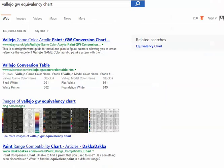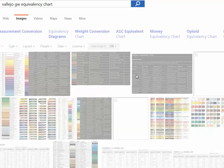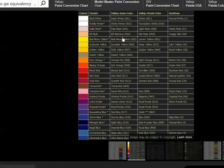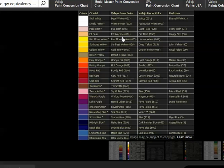You can get equivalency charts for paints — just type in your two types of paints, like 'Vallejo GW equivalency chart.' I'm thinking about this because a client said he wanted his Dark Angels done a certain shade of Games Workshop color. Yes, we can either look up the equivalency online and use Vallejo paints, or clients can just send in the paints they want us to use. For example, Elf Flesh in Citadel is Elf Skin Tone in Vallejo Game Color, Flat Flesh in Model Color, and Craggy Skin in Rackham.